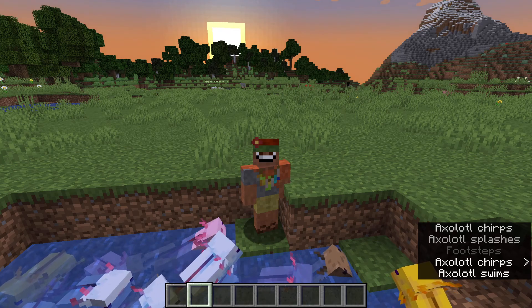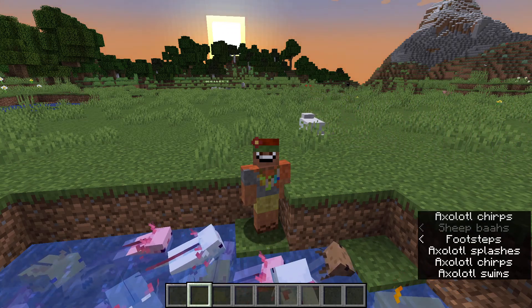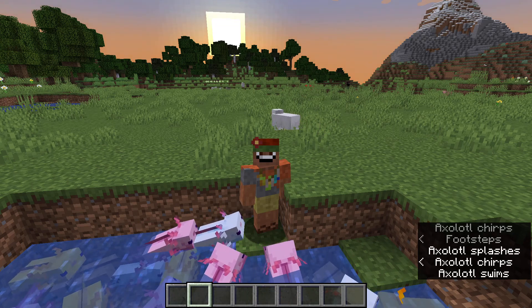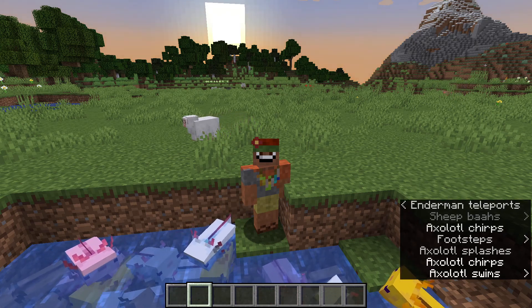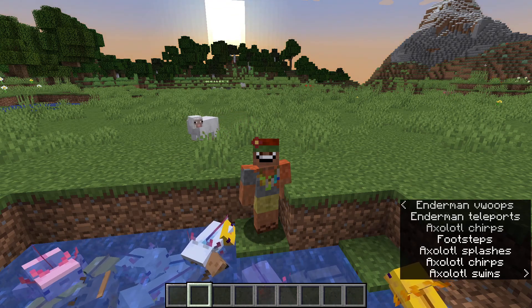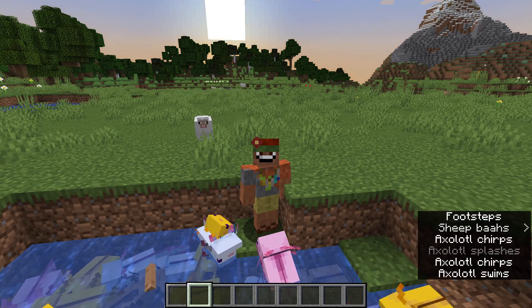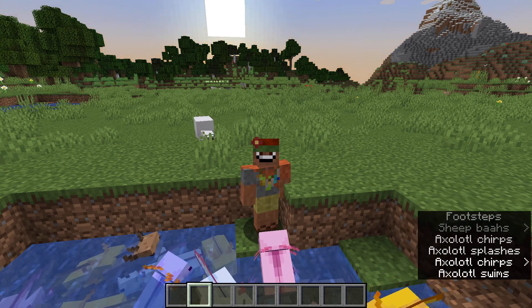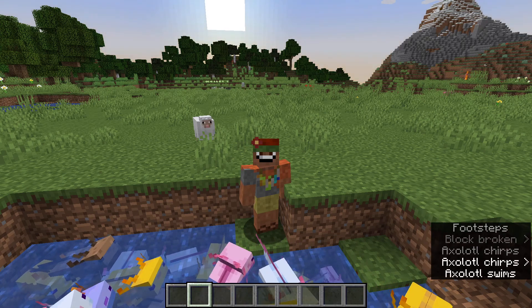Dirt paths can now be made by using a shovel on dirt, podzol, mycelium, or coarse dirt, as well as what it used to be — just grass. Drowned now have a chance of dropping a copper ingot rather than a gold ingot, which kind of makes sense because the trident looks like it's made of oxidized copper, so tridents drop copper instead of gold.